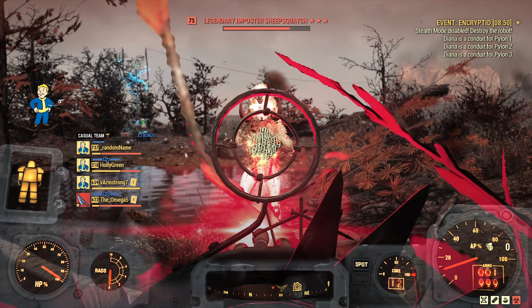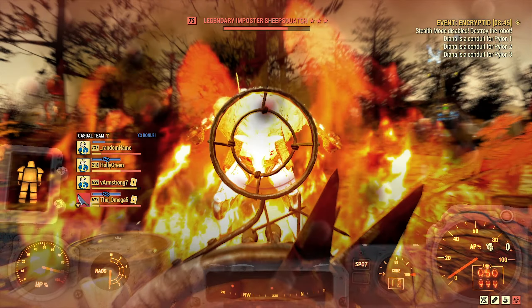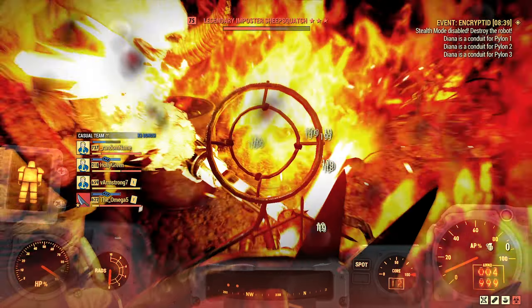The worst part about the pepper shaker is the ammo capacity — 50 is crazy low. A quad explosive would be a nice roll. I wouldn't call it an energy-explosive killer, but pretty much close.